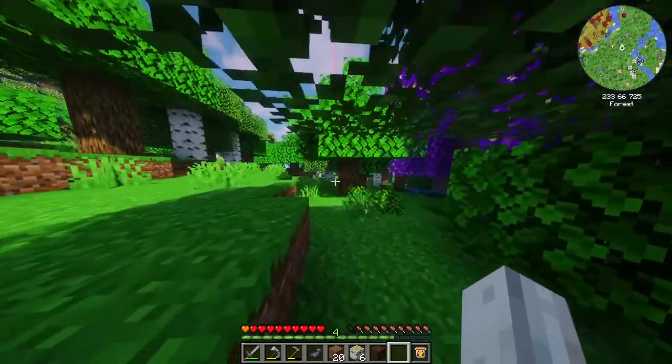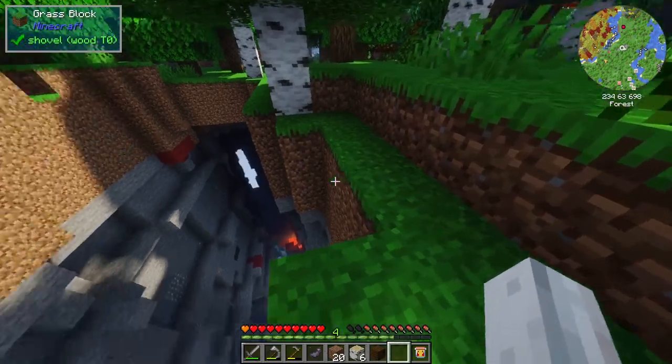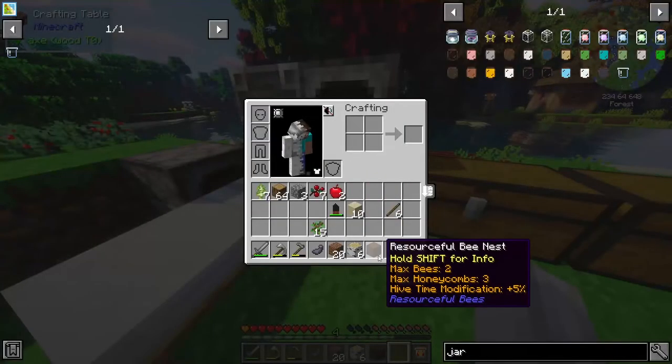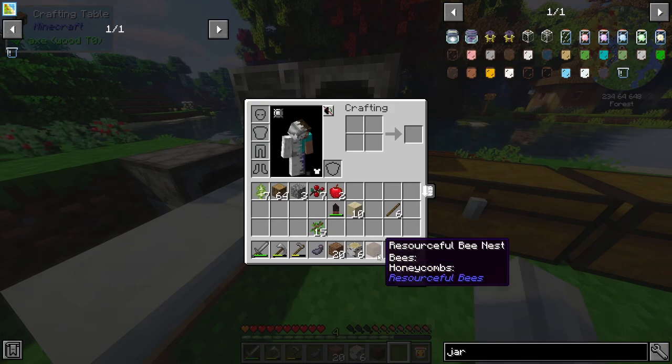Let's head back home and see what we can do with this. This is the ravine — there's some lava down there. The lava looks beautiful with the shaders. We have returned home. We have a Resourceful Bee Nest that can hold two bees and three honeycombs, with hive time modification plus 5%.